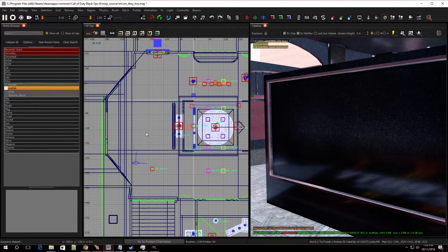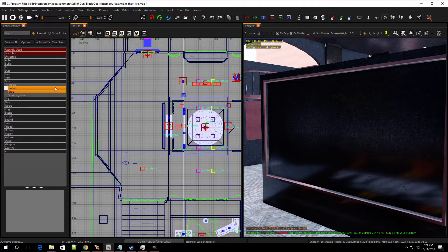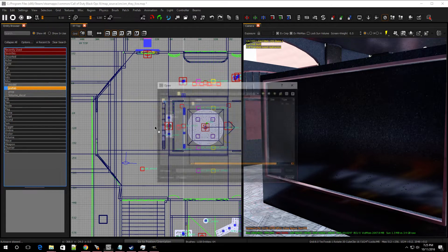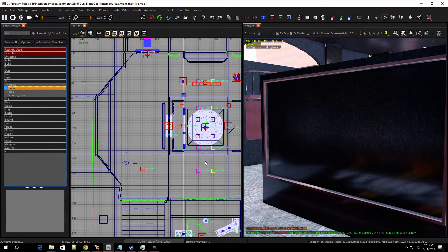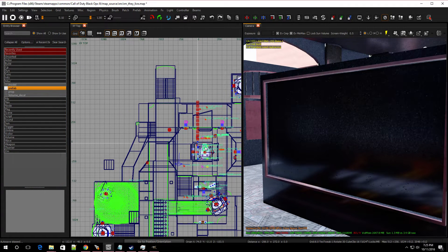What you want to do is open up your entity browser — click B on the keyboard and it'll bring up this browser. Go over to Misc, then Prefab, and you're going to drag over the prefab. Once your prefabs window opens up, go to zm, then go to buildables. First things first, let's add the craftables build table — double click on that and it might show up in a different area, so just move the mouse over to find it.